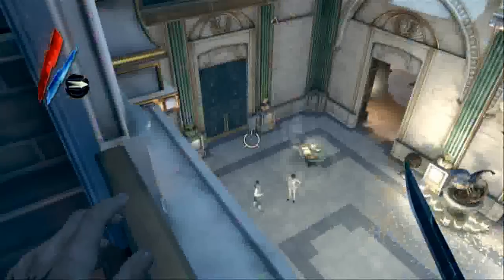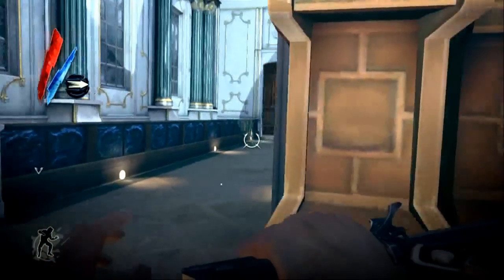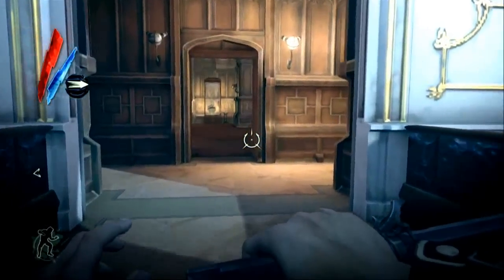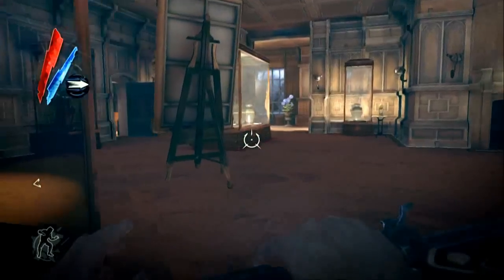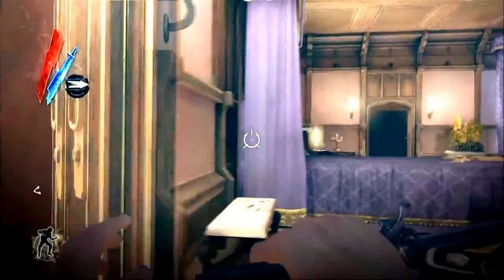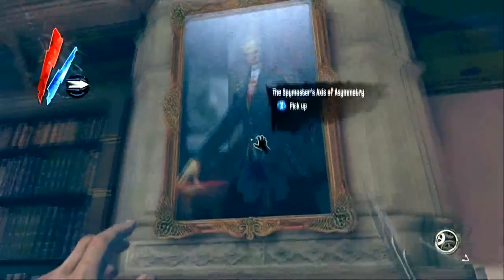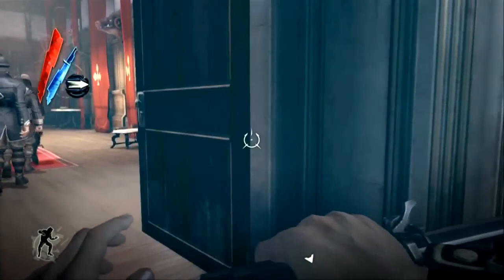This is Lady Boyle's party and there are two paintings here. One of them is in an art room with all sorts of valuables. Now this one can be tricky because each time you play through the game, Lady Boyle — your target — might be different: sometimes the woman in the black dress, sometimes white, sometimes red. Depending on who your target is determines whose bedroom the painting is in, so you'll have to search all three bedrooms. The painting is always above the fireplace.